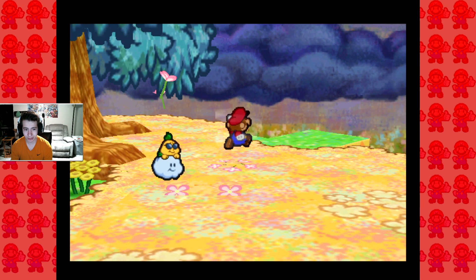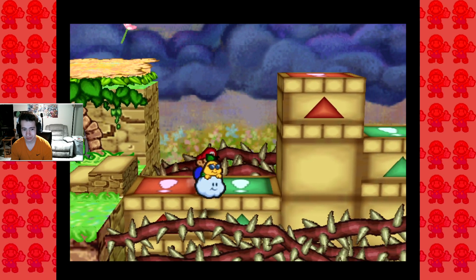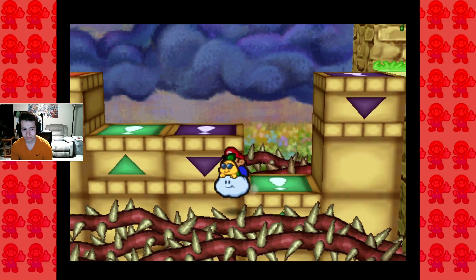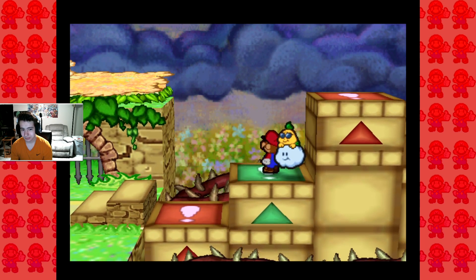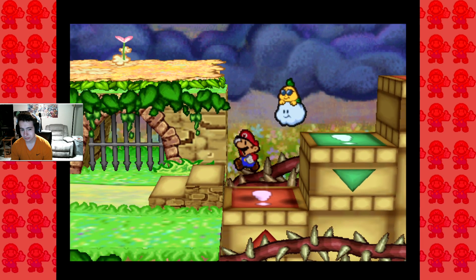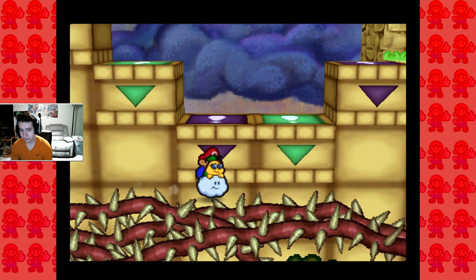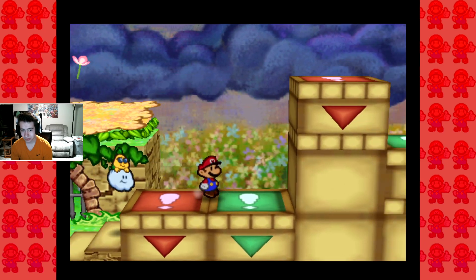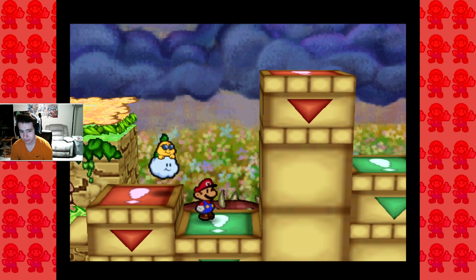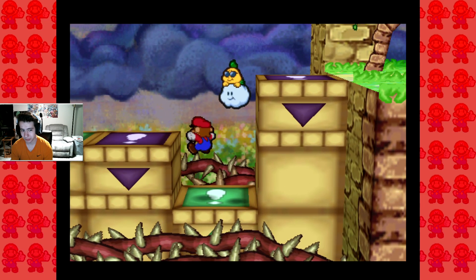Let's hit that save block because we know we gotta go to the east. I believe this is our calling. Oh yes! So now we can do it. Okay, I think we need green down and red up, maybe? And then we need to green up over here.